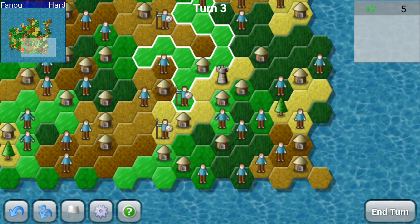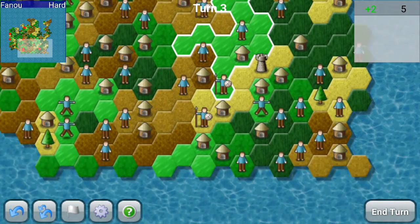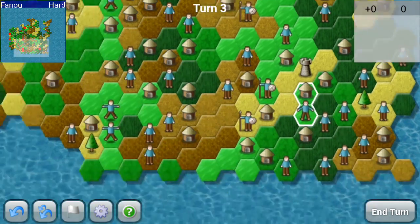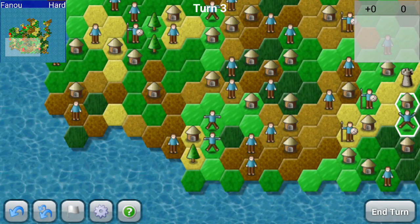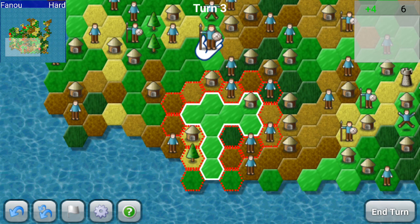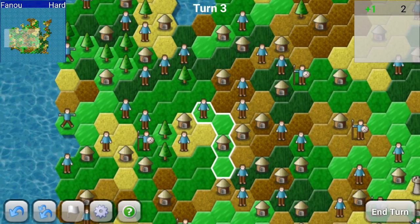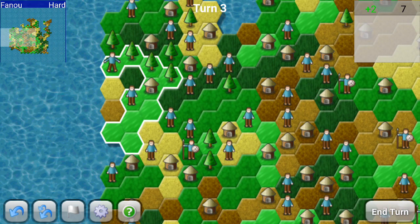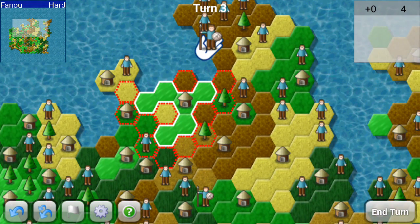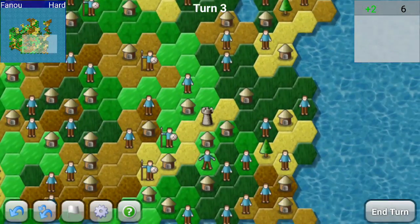Of course we have this guy building a castle. And of course there was no way for us to connect these two territories here. I see potential problems here with these dark brown territories, so let's make sure they get split up. I do see opportunities here to grow — here as well.